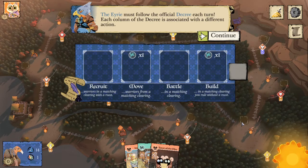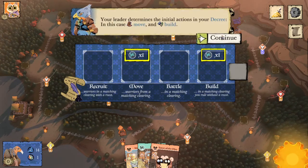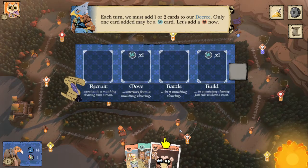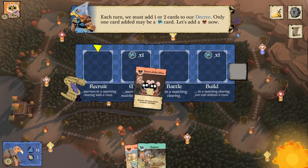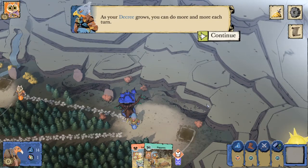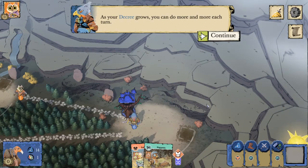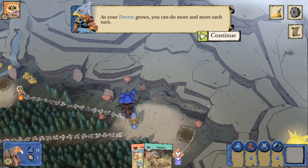We must follow the official decree each turn and each column of the decree is associated with a different action. Our leader determines the initial actions within the decree, being move and build. Every turn during birdsong we have to add one or two cards to our decree, and only one of those can be a bird. We're going to add a mouse card to recruit. Just a quick note: putting a suited card in recruit - not a bird card - is not usually a good idea, because if you ever can't follow all the actions listed in your decree, you're going to go into turmoil, which is not good. We will explore the effects later in this tutorial.